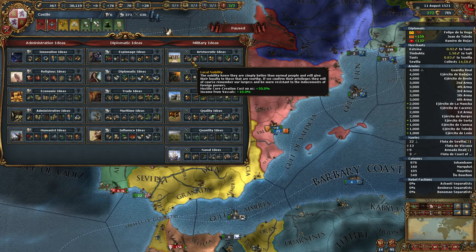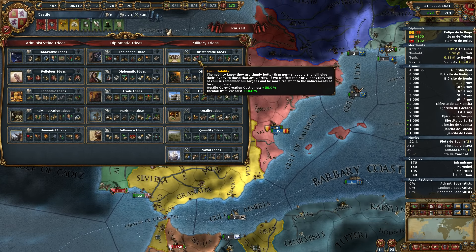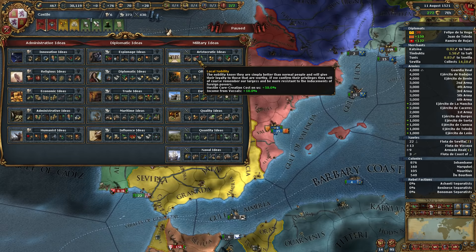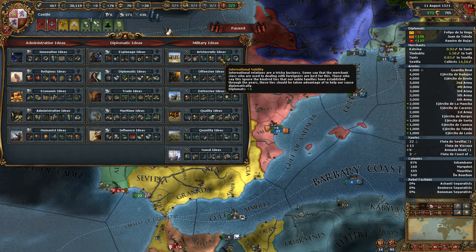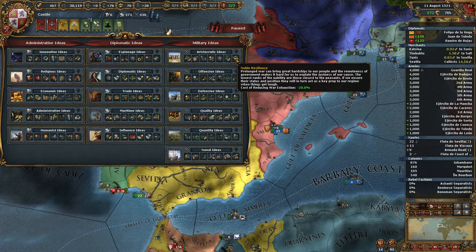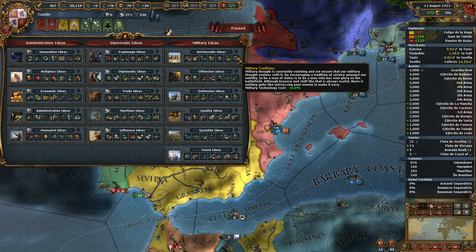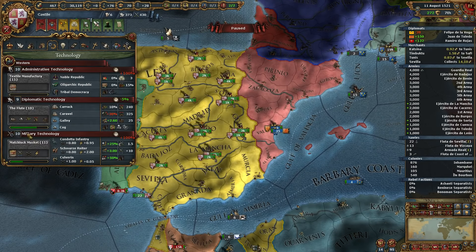We can't allow Aragon to grow too much if we want to form the nation that way. I think at some point we will integrate Aragon, but we're gonna feed them a bunch of France — basically this whole area in this trade node, preferably. We want to get into the Genoa node and do that with Aragon. It's nice having their troops and manpower pool, though their general is a 6-0-0-0, which is very unusual.